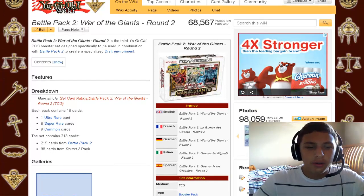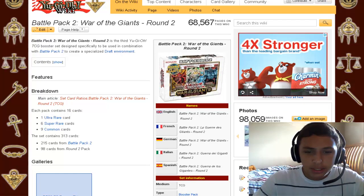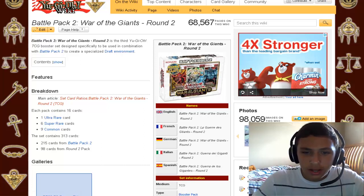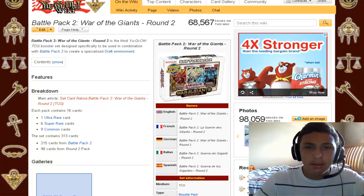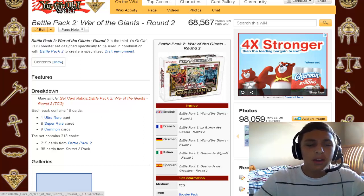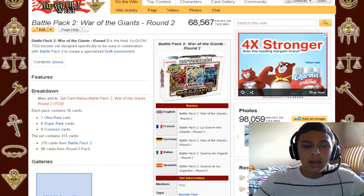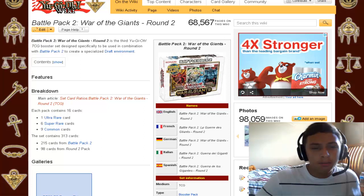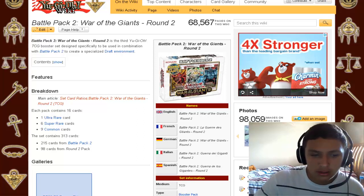They're repackaging it. I'm pretty sure it's going to have five packs per box, or maybe the ten packs with the mat thing they used to do. Each pack contains 16 cards — one ultra, six supers, and nine commons. It has the same 215 cards from Battle Pack 2 and 98 new cards, which is pretty cool.